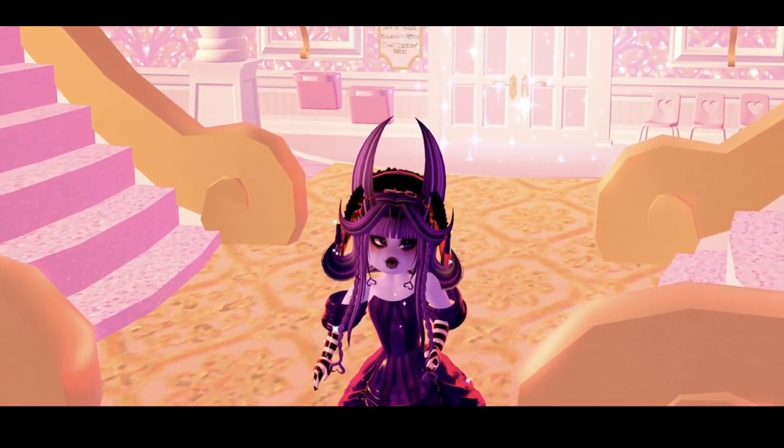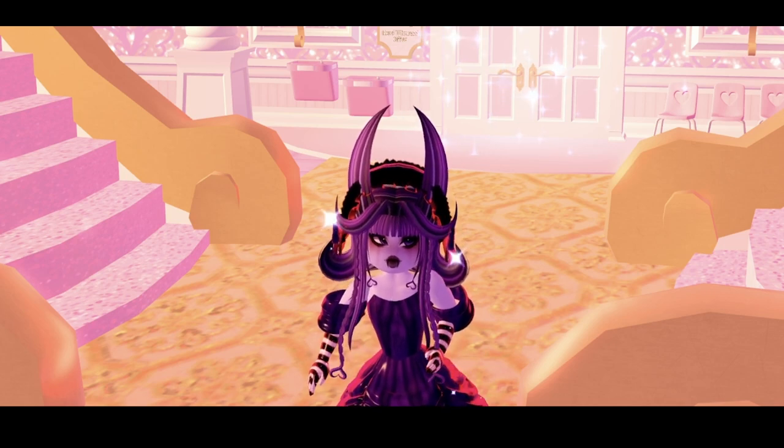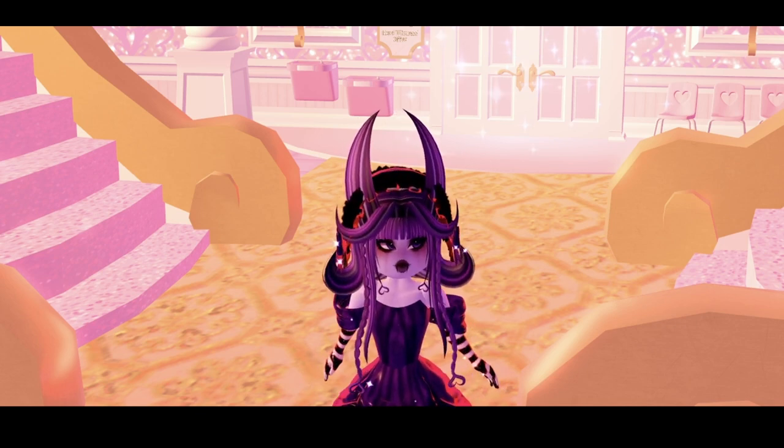Next is 'Poppy I Got Hurt.' Talk to Poppy in the office and she'll have an option where you say you got hurt. She'll give you an ice pack — just click any body part, whether it's your knee, head, or whatever, and that's it.